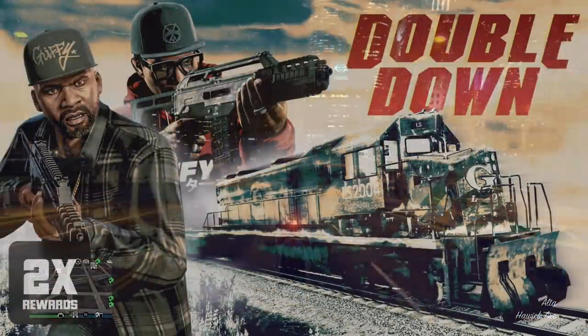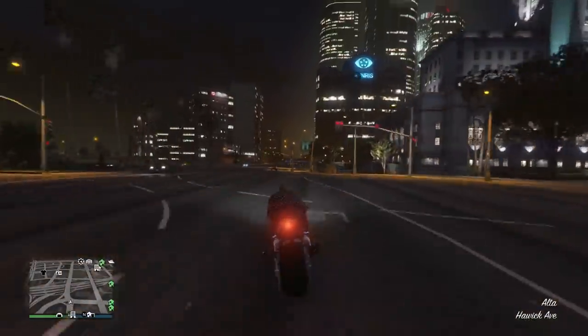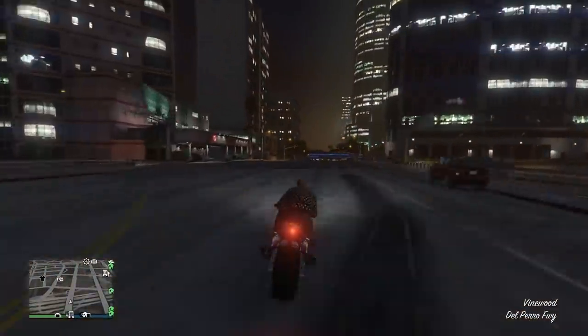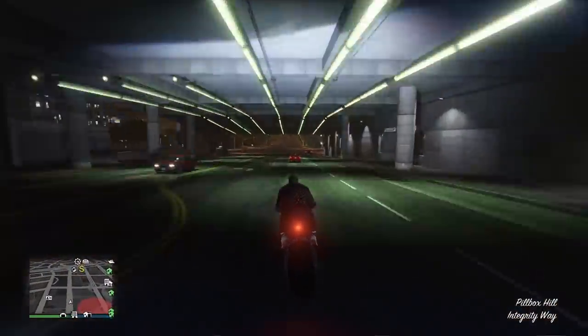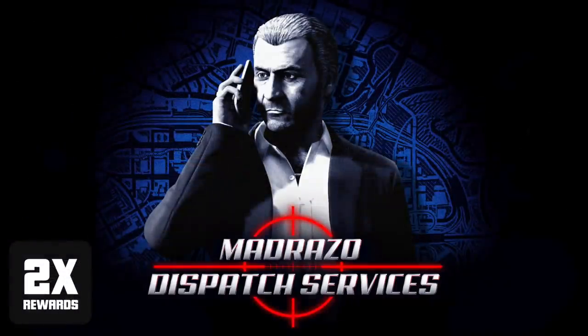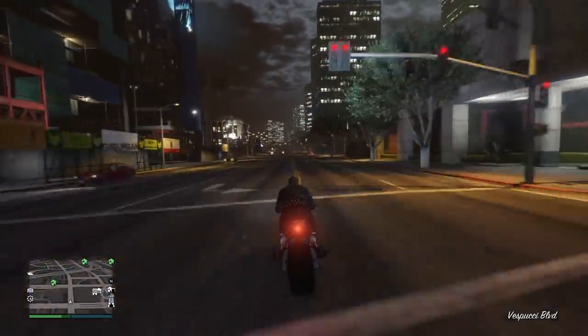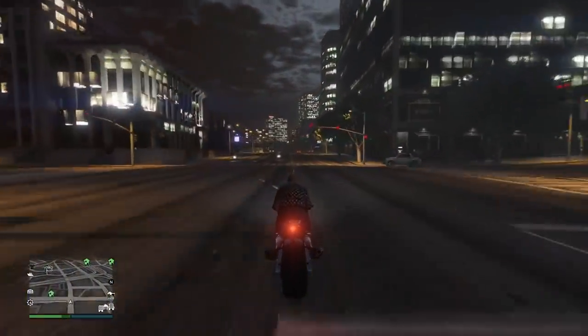Diving into rewards that everyone gets: it's two times money and RP on Double Down. Play as Franklin and Lamar and survive a relentless assault in cramped quarters, or join the other side and try to take down the heavily armed duo. Double Down is paying out two times money and RP to all comers through March 30th. You've also got two times money and RP on Madrazo contact missions — completing any of his missions, including Madrazo's Dispatch Services, over the next week will result in double the usual payouts for both money and RP.